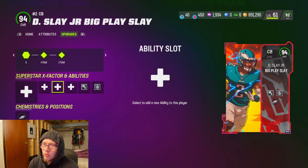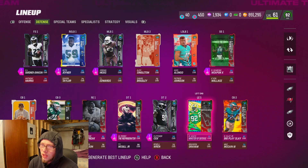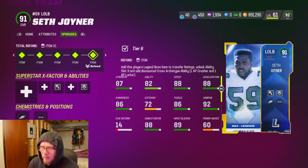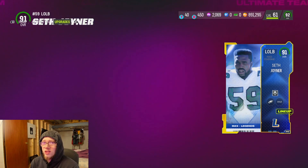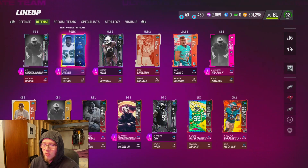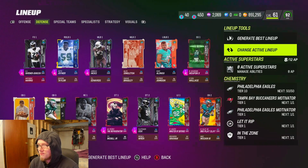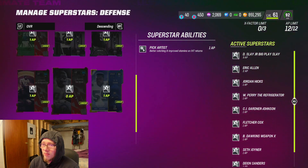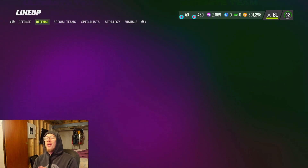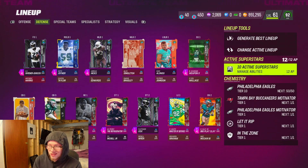We're gonna try this out for Big Play Slay — he should make some big plays with it. I am gonna have to take Pick Artist off Seth Joiner, but honestly that's not a big deal. Most of the time Seth Joiner gets a pick, it's me usering him and lurking something — it's never like 'oh my god we need Pick Artist right there.' So we're taking that off. Everyone else has their Pick Artist and it's looking pretty nasty.